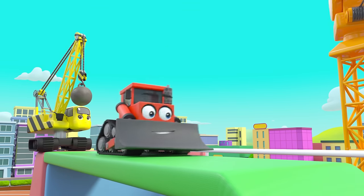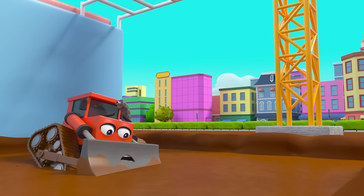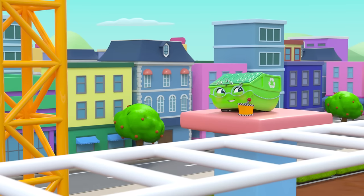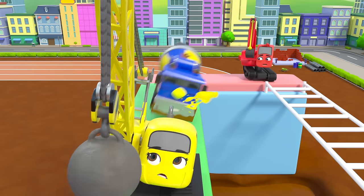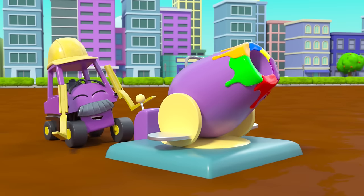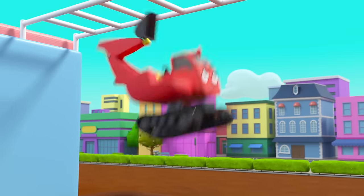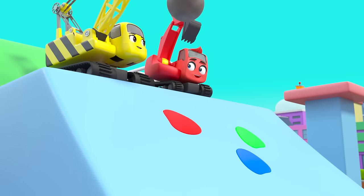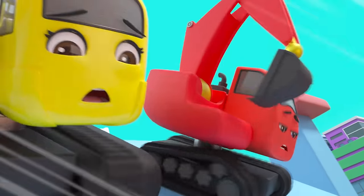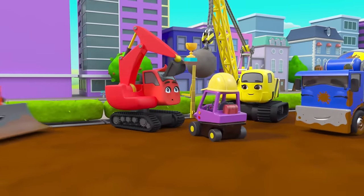Bump is up first — what's that? A wrecking ball! Bad luck, Bump. Mrs. Skip is controlling the wrecking ball as another obstacle. Nice dodge, Daisy — you can't beat a wrecking ball with a wrecking ball! Whoa, Mr. Rubble is using a paint blaster to try and knock them off. Daisy's really good at dodging. Careful, Diggly — phew, he caught himself on the monkey bars! He might be slow on his crawler tracks but he's super fast using his strong arm. Diggly and Daisy are almost at the finish line — they cross the line together! Looks like they both came in first place. Well done, guys!